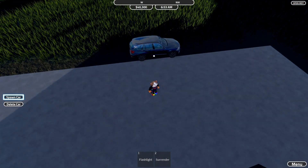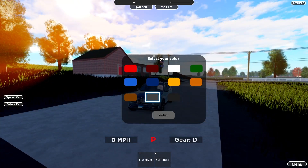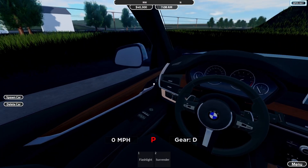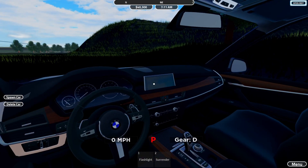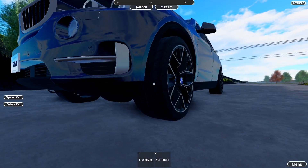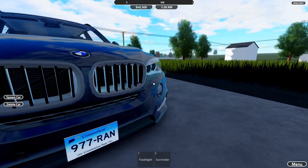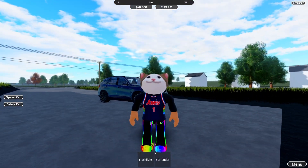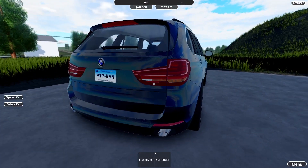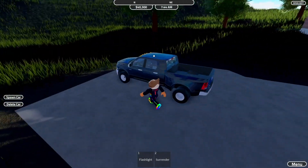Next up is the BMW X5. We'll go black. On the inside it is very modern and luxurious — we have a wood pattern, a speed display, a nice little screen, and the wheels are double BMW'd. All the license plates are different, so no two are the same. I'm going to give this an eight out of ten — pretty nice.